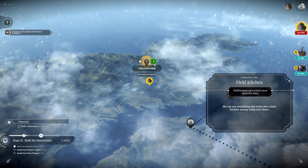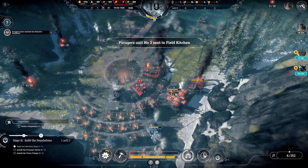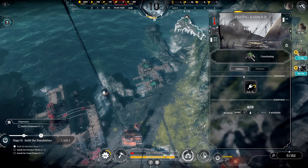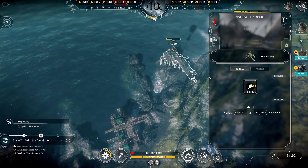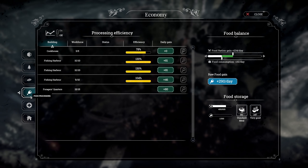Let's have a quick look at my economy for coal - we are producing now enough coal, very good! But this will definitely reduce my wood income. The wood is still very positive though - we now consume 70 per day, which might be right, and we still have a huge surplus there.